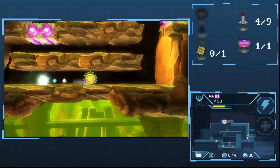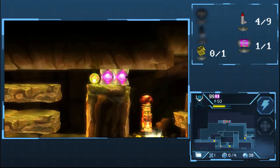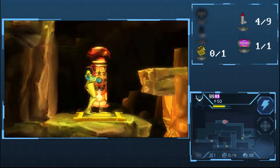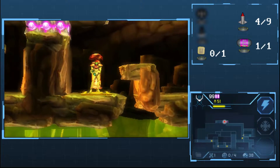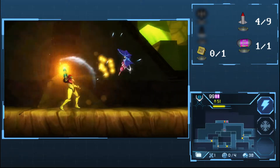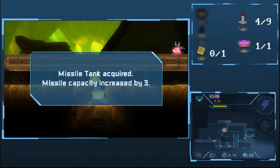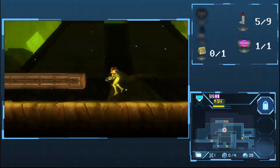Let's see. Anything here? Nope. Let's go up through here and continue on. Let's grab ourselves some missiles. Oh, we were only one short. So we did that. The next thing we want to do is drop all the way down, take care of that enemy, and bomb that block right there — and we get ourselves another missile tank. Excellent.